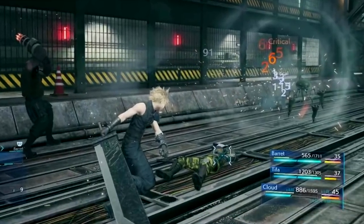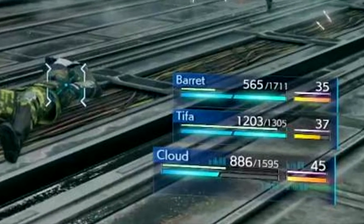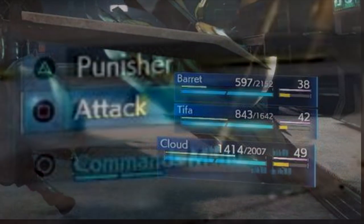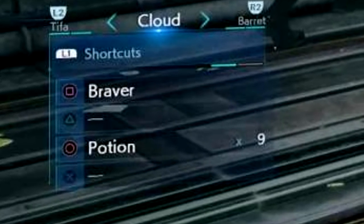Let's take a look at the status bar, specifically the most exciting part — the ATB bar, represented by the blue bars you see here. I'll discuss the command menu as well, because I believe they're related. If you look at the screenshot, Cloud has two ATB bars filled, and if you look closely at the command menu prompt, there are two bars there as well. When the menu is open, you'll notice the bars move to the top of the menu. Here's another screenshot with only one filled, and the same is reflected on the command menu prompt.